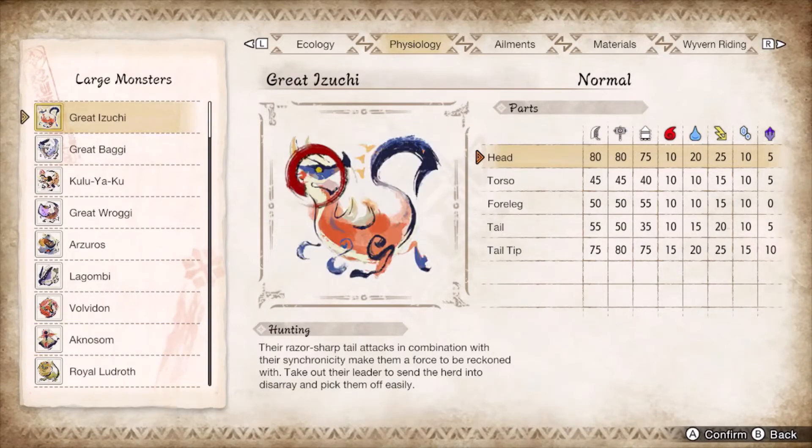Great Izuchi's roar into tail slam hits through counter peak, and the wall hang into tail slam requires some prediction to counter. Everything else is handled by ready stance and guard. Since Izuchi is pencil thin and mobile, it is favored by spinning axe, but super spam can still be used if you are precise enough with your supers.